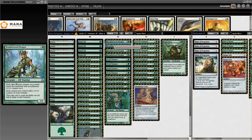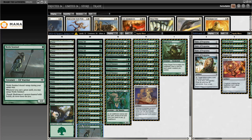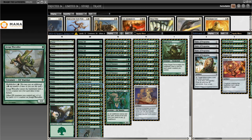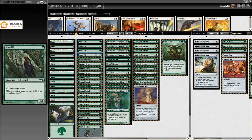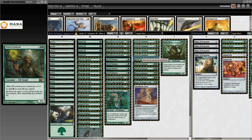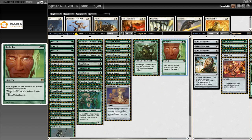What you're trying to do with Bramblewood Paragon is get counters on your warriors. Ren's Run Vanquisher is a warrior, Nettle Sentinel is a warrior, so you're at 12 already, and then Joraga Warcaller gets you to 16. Joraga Warcaller is a one-drop with multikicker — you may pay the kicker any number of times, it enters with a +1/+1 counter for each kick, and other elves get plus-one plus-one for each counter on it. So lots of druids and warriors in here, definitely leaning into the warrior archetype.